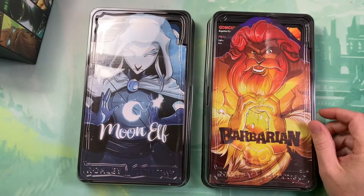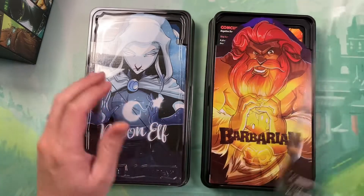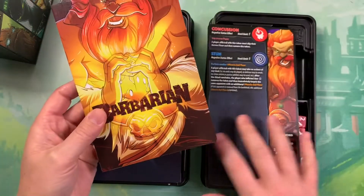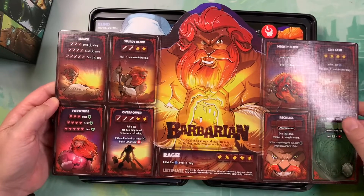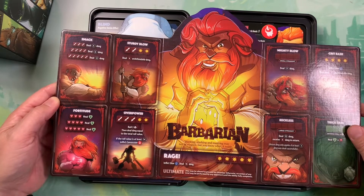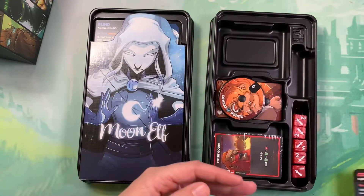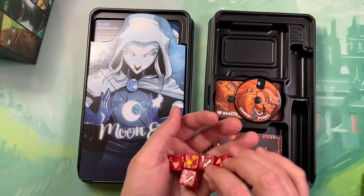And last but certainly not least, the Barbarian and the Moon Elf. If I remember correctly, these are the first two characters they recommended you play when you first got the game — pretty sure these are the first two characters I ever played Dice Throne with, and I'm pretty sure I played two-handed against myself. So I've been waiting this entire time for a solo mode. Here's the Barbarian — it's interesting, he's crushing the die instead of holding his sword. This is of course a fan favorite. Concussion and stun, very simple and straightforward. Here's his CP and health dial, and his red dice.